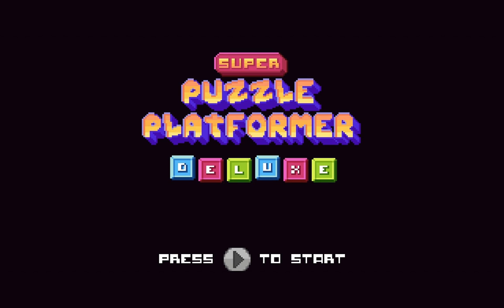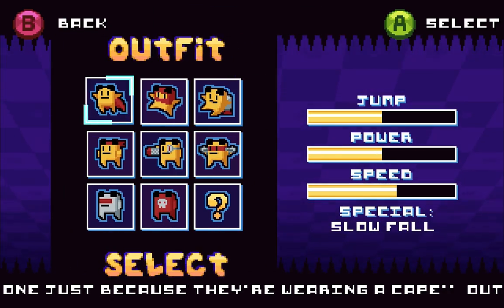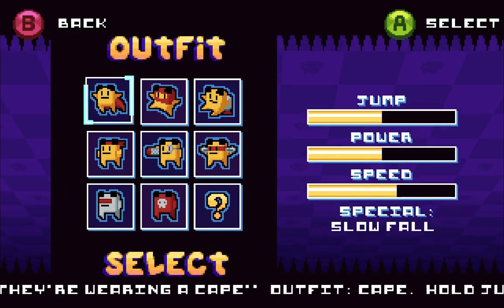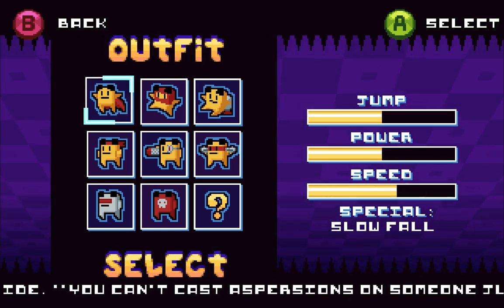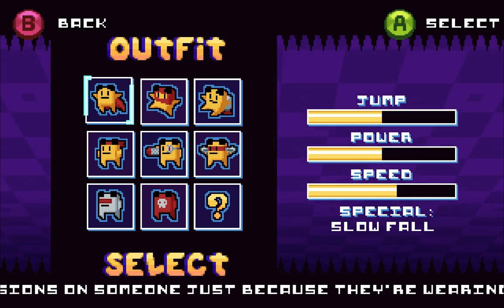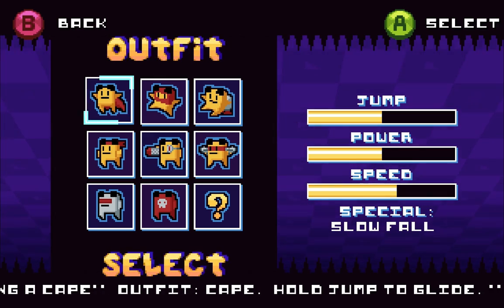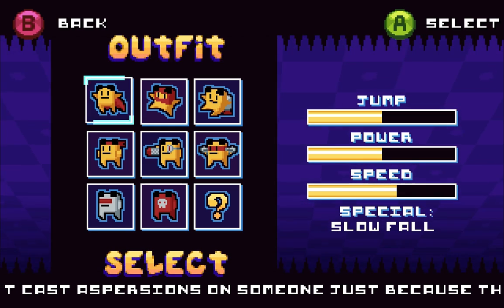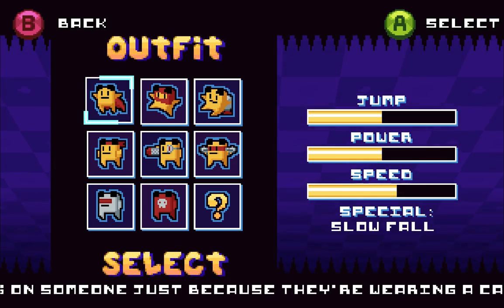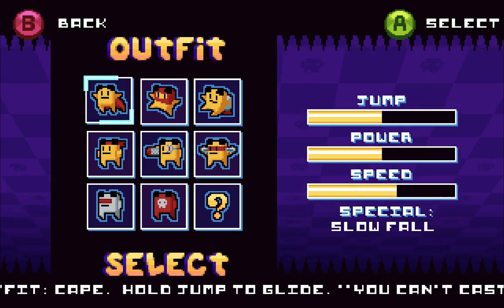It's kind of difficult to explain without showing the gameplay, so let's get right into it. Going into the main menu, hitting play, and going to single player. Note that this is a build with everything already unlocked — when you buy the game, you'll need to unlock new outfits, stages, and challenges as you progress. Each outfit starts locked except for the first cape outfit.